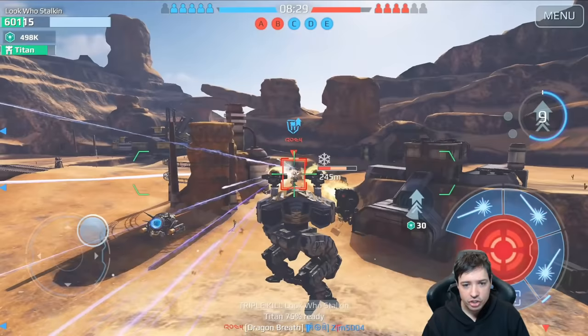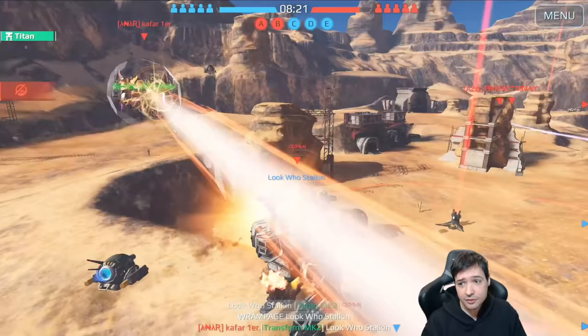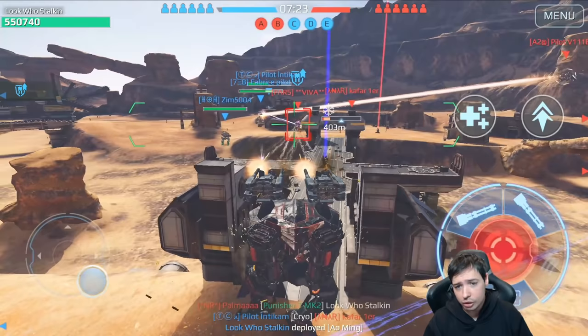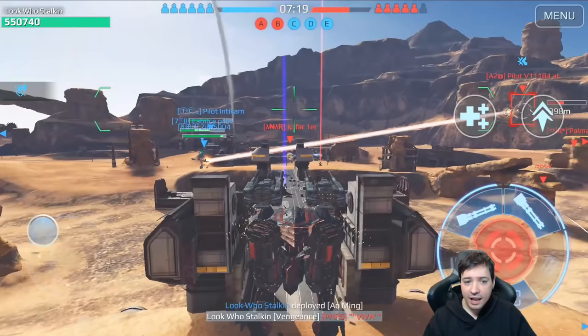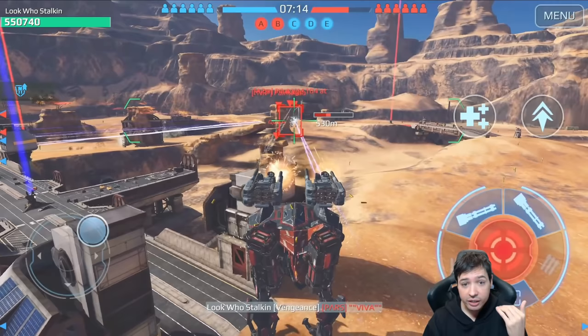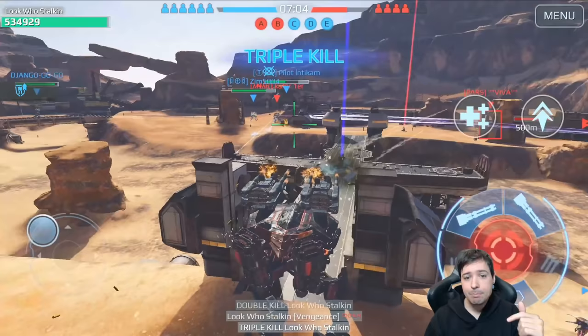I'm about to die in just a second here. I took out this guy and then tried to finish that Ao Chun, but got killed by the Crimson Hawk. Now we're here with the Ao Ming — dual machine guns, perfect accuracy almost, a lot of firepower and ammo before reload, and then actually a quick reload too. Not like the 12-second reload the small machine guns have for whatever reason.